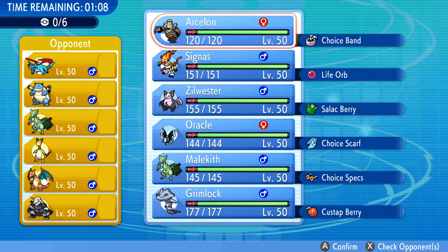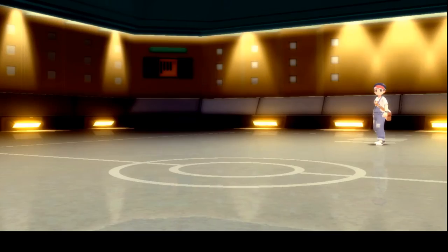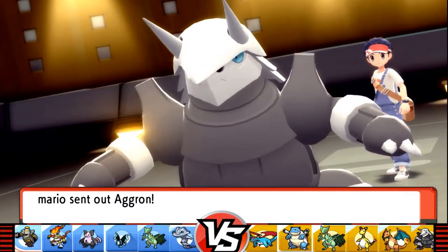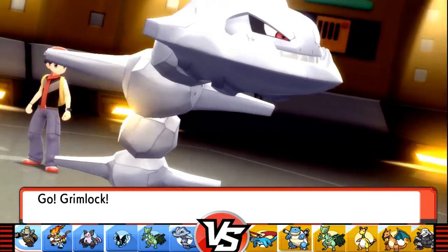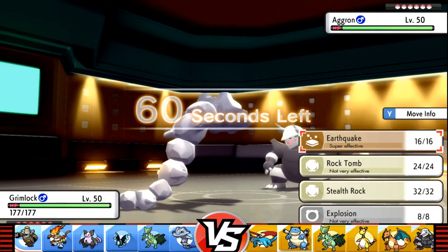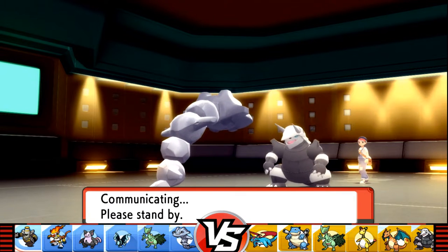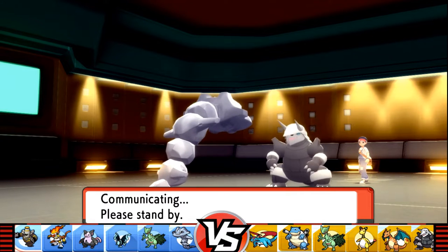What's up guys, welcome back to another Wi-Fi battle versus Mario. Let's see — starts up with the Aggron. All right, that's fair enough. So we could exchange rocks here, that would be all the same. I didn't see any move that made sense for Aggron besides elemental. Damn, Aggron looks great.